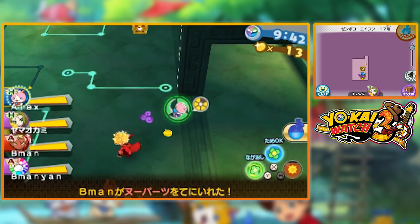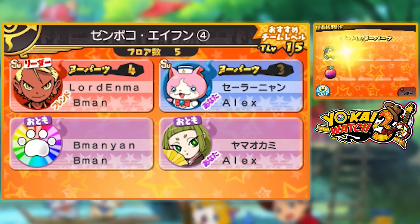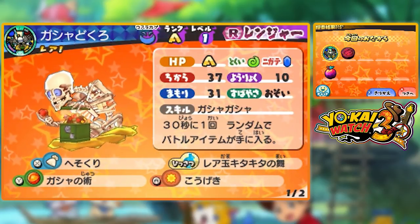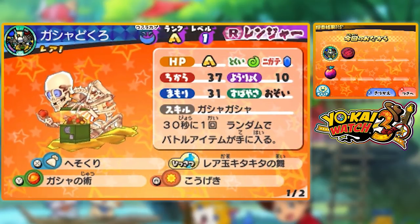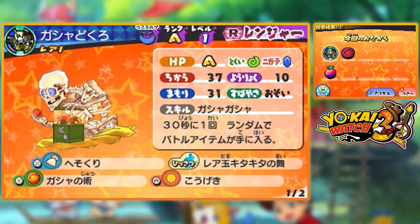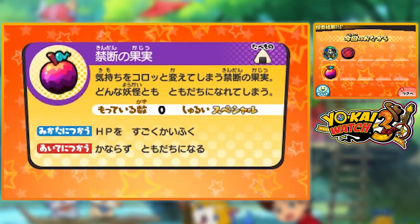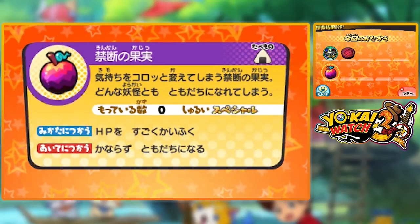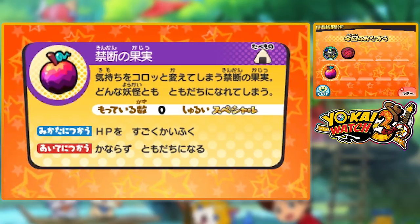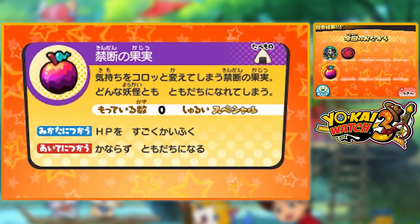These special mission items will give you the chance to get the forbidden fruit. Upon fully completing the mission, all of the items you got will turn into actual items, and if you're lucky one or more of these will become forbidden fruit. You can repeat this process with a bunch of other missions to get a lot more forbidden fruit, which makes it a lot easier to befriend some of the more elusive Yo-Kai in the game that are quite difficult to befriend normally.